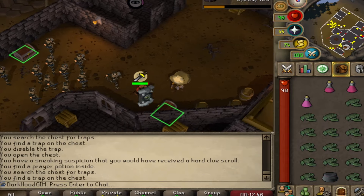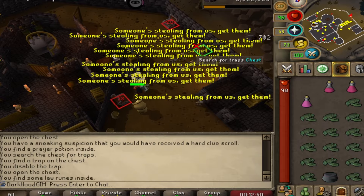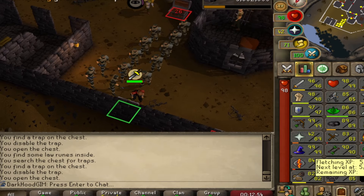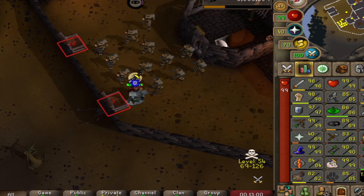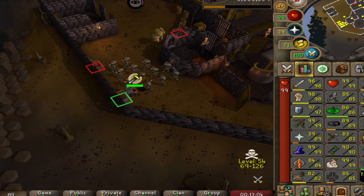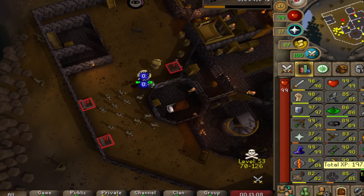It's a super simple method. You're not going to get arthritis in your wrist like every other thieving method. And honestly, it is my favorite as I'm going for 91 to complete my final Elite Achievement Diary for my Diary Cape. If you have any questions about this method or have any bonus tips for anyone else watching, make sure to like and drop a comment down below. Thanks for watching.